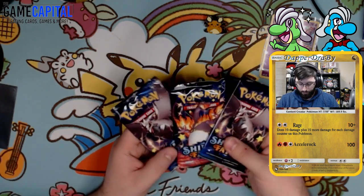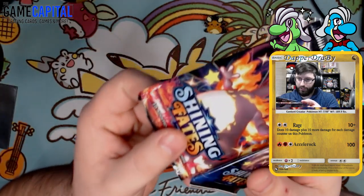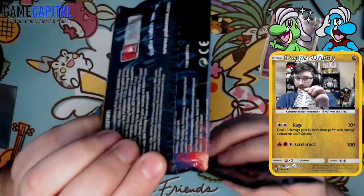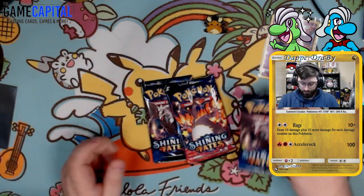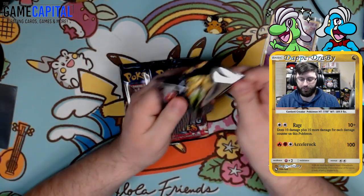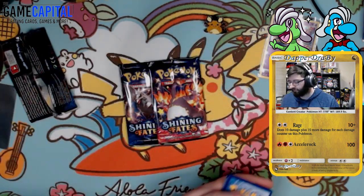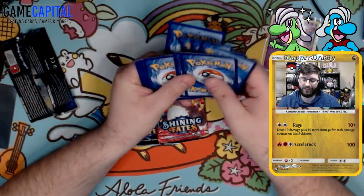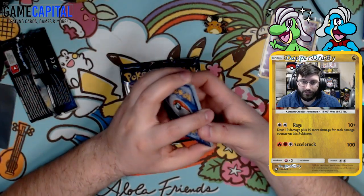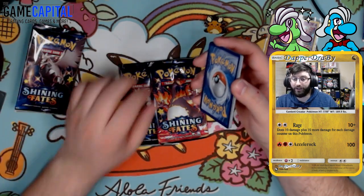Whoa, what is with this Charizard pack? Look at that crimp! I don't think you guys can see that at all, but there's like this giant crimp down the side of the pack. We're gonna make a Corviknight sandwich here though. Let's go ahead and open up the first pack. Again, all of these Shining Fates are white codes, so trust me if you guys think that ruins the surprise — it doesn't. There are regular rares with white codes in this set, FYI.